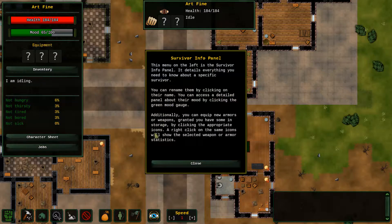Can I move this guy? His name is Art Fine. The menu on the left is the survivor info panel — it details everything you need to know about a specific survivor. You can access a detailed panel about their mood by clicking the green mood gauge. Armor or weapons — they thought armor could put an S on it. That's not ideal.